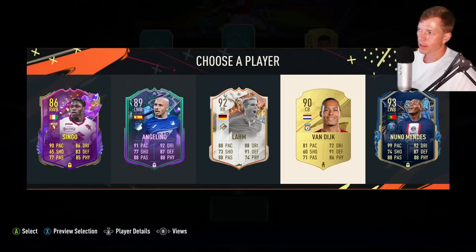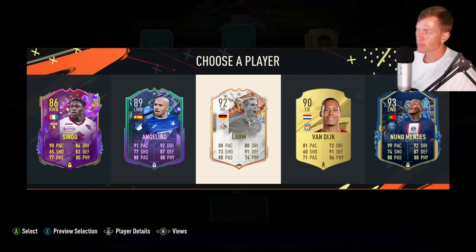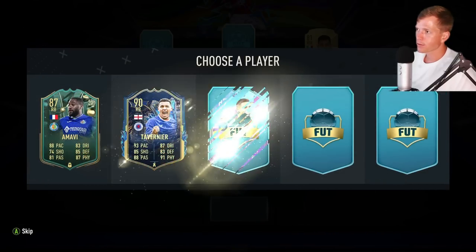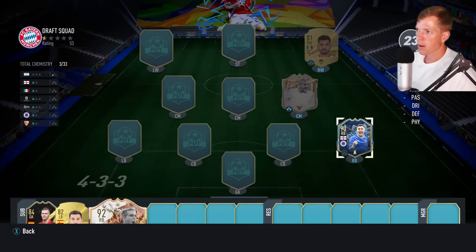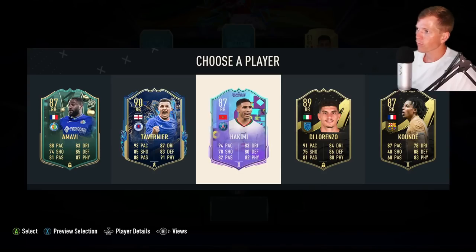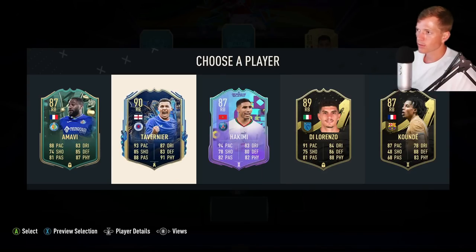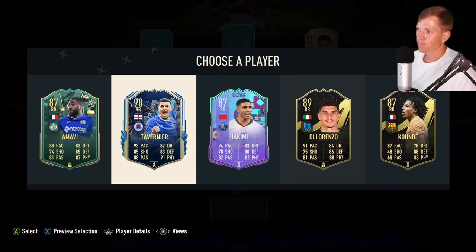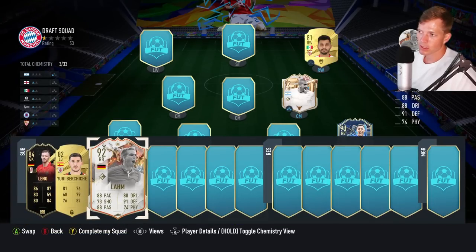I can snag Philip Lomb here. I love that rare gold Virgil van Dijk card so much — I hate passing up on him because even though he is a rare gold, he is such a good card. But we're gonna grab Philip Lomb here — he is a player that is on our regular FUT team, so we are pretty familiar with his game, which is very very nice.